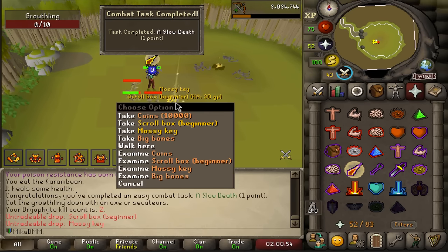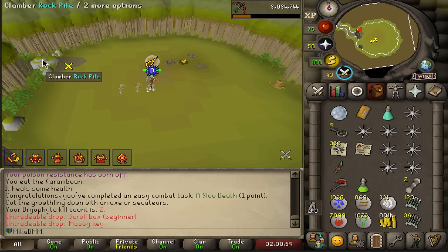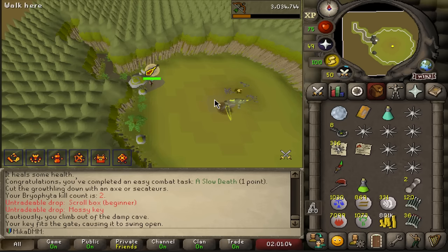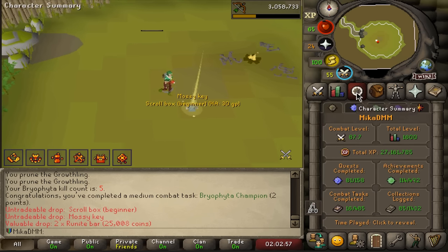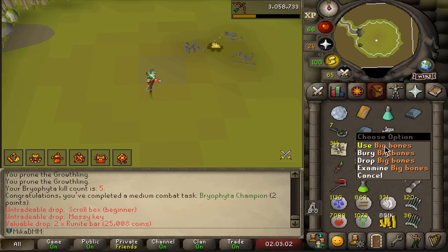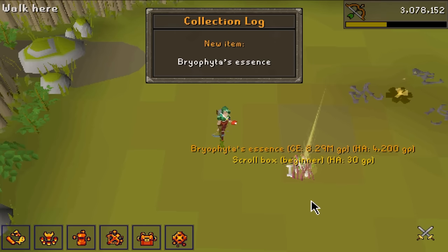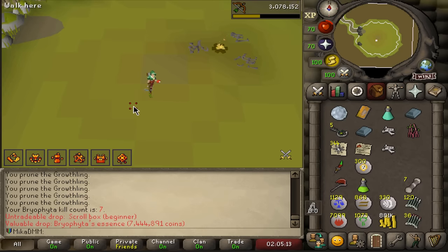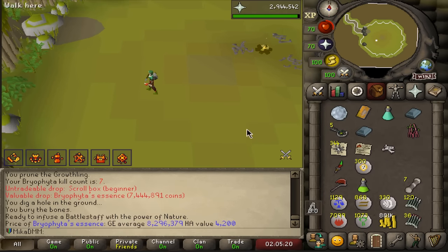So now we've done every task but the KC task. We get another Mossy Key on top — which is perfect. So now we just speed kill nine more times, hope for Bryophyta's essence, and if we get it we're happy. And there it is — 5 KC, Bryophyta fully completed. Now we're just going to speed run seven more kills, basically hoping to get the Bryophyta staff. We are winning — Bryophyta's essence with five left to spare. Wow that's beautiful, we got it! I guess I need to put it on a staff.